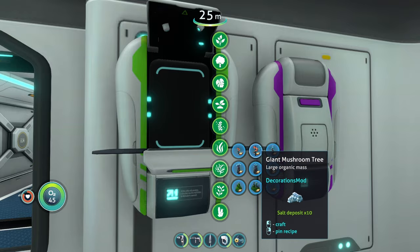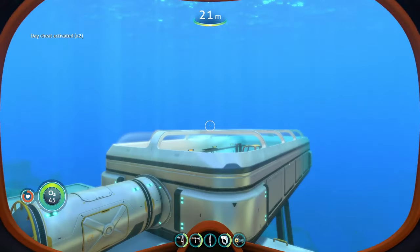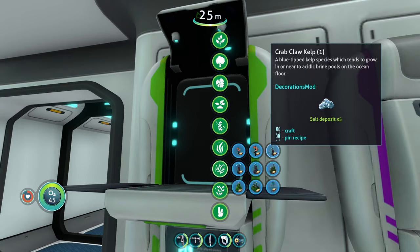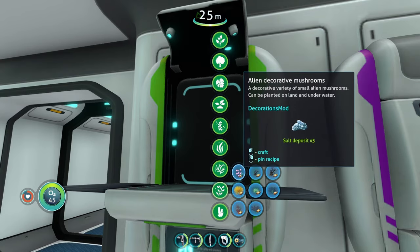I thought it was just regular plants but you can make essentially everything. Let's make the mushroom tree real quick — and now we have a giant mushroom tree just sitting next to our base. That's super awesome. You can really decorate the outside of your base well with this mod because of all the plants you now have access to.